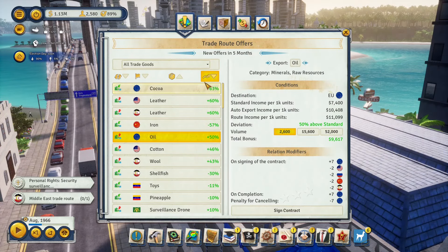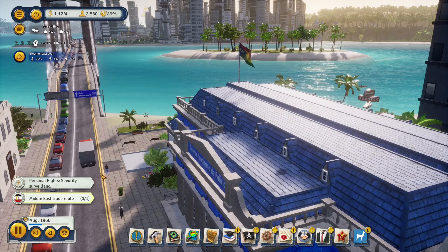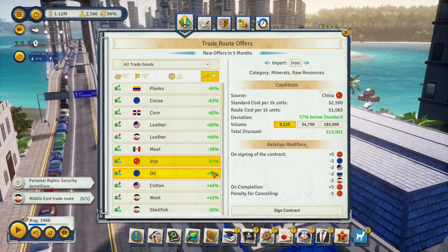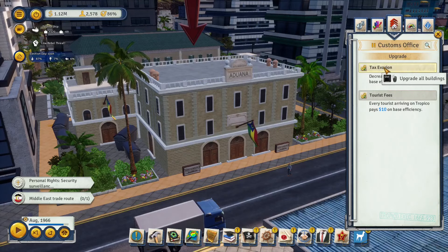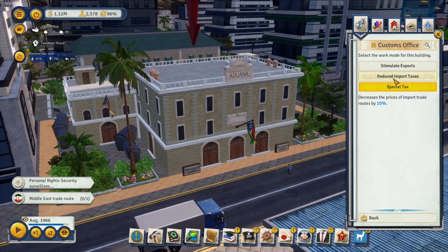Let's check current offers sorted by deviation. We have five trade deals at 50% or higher in the green. After activating the Caribbean Trade Pact Association edict, support drops but will come back up. Checking again, we now have eight deals at 50% or higher — and we can get coco for 100% off. If you plan on getting the tax evasion upgrade for the customs office, make sure to get it before you activate this edict, but you can still change the deviation by changing the customs office work mode.